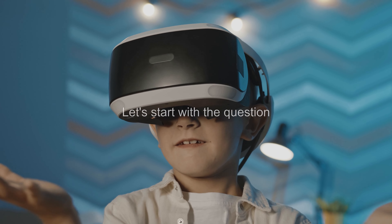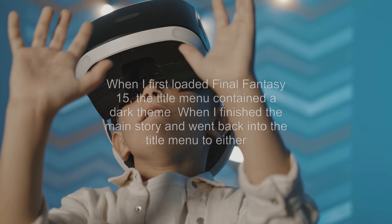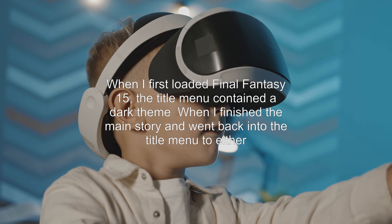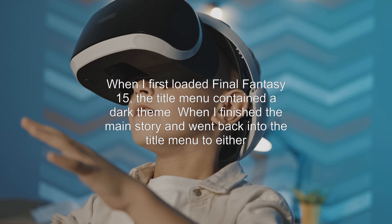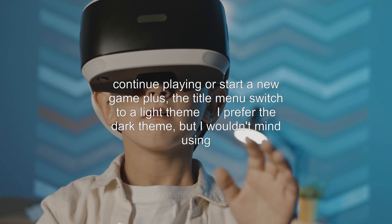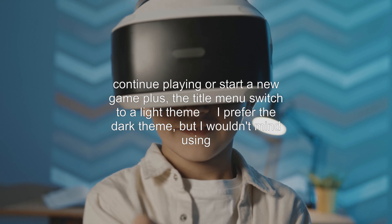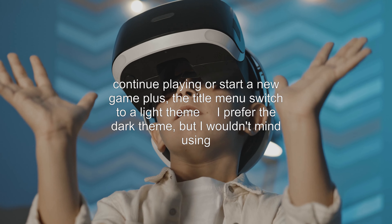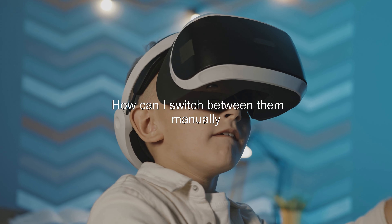Let's start with the question: How can I switch between the title menu themes? When I first loaded Final Fantasy XV, the title menu contained a dark theme. When I finished the main story and went back into the title menu to either continue playing or start a new game plus, the title menu switched to a light theme. I prefer the dark theme but I wouldn't mind using the light theme either. How can I switch between them manually?